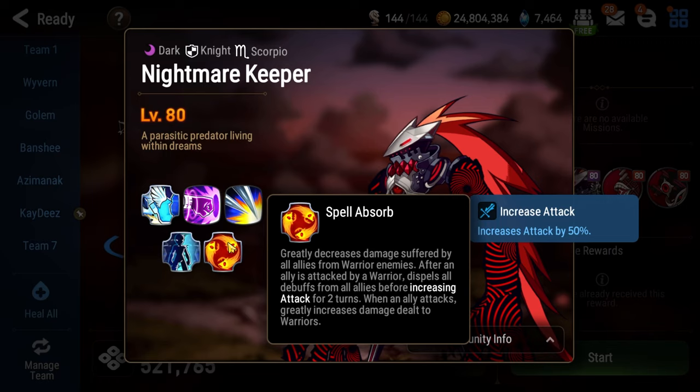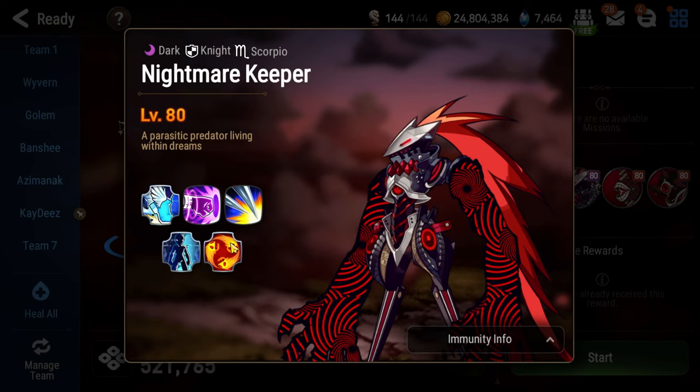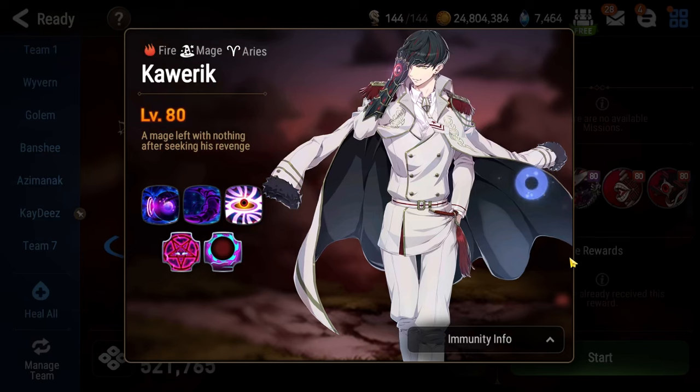Whenever a warrior attacks Nightmare Keeper or its allies, it will dispel all debuffs from them and give them a massive damage boost, and they naturally deal an insane amount of damage to warriors. After over an hour of grinding, I literally could not get a warrior to survive the first floor. Just don't play warriors on Abyss 119 — no Terran, no Commander Larina. There are cheesy comps like Shuri, but that's beyond the scope of this series.